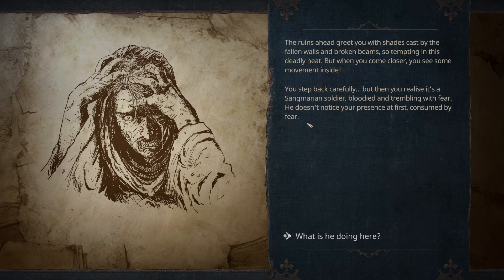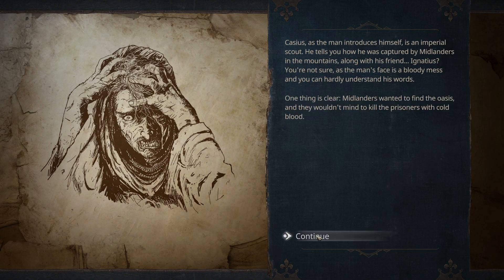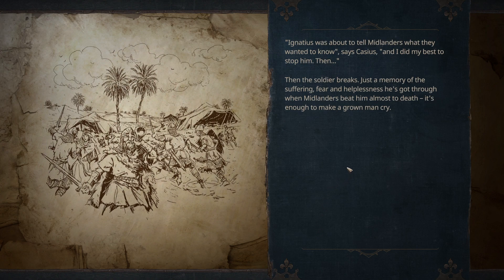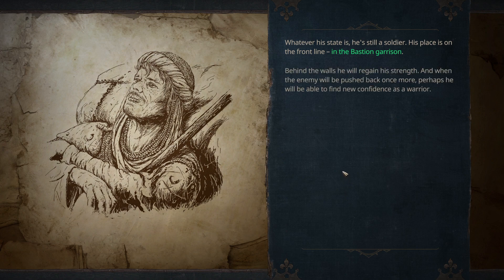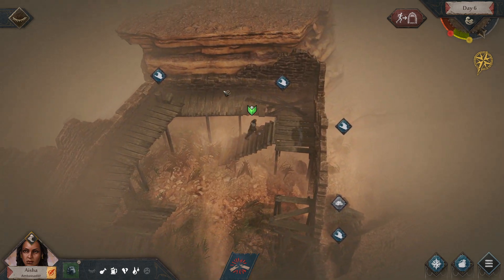A Sangmarion soldier — what is he doing here? Ignatius was about to tell the Midlanders what they wanted to know, says Cassius, and he did his best to stop him. He survived. I want him to go to the bastion — the more defenders we have, the more chance we have to defend properly.